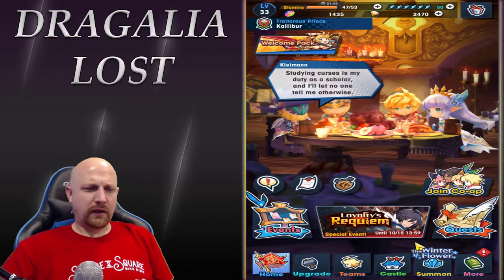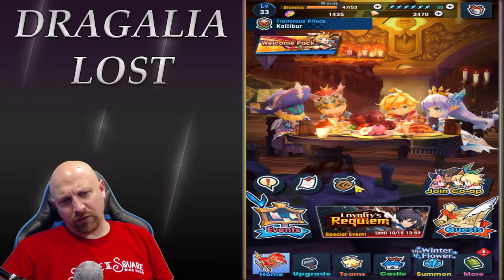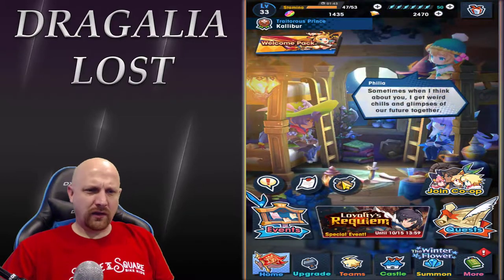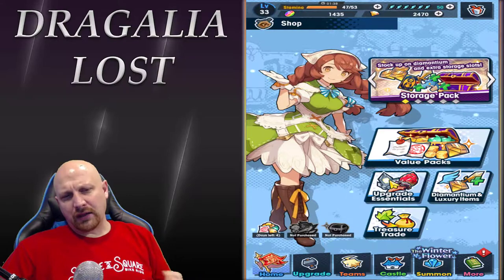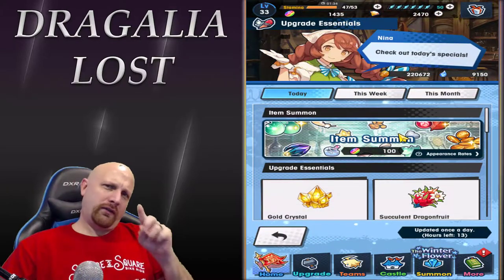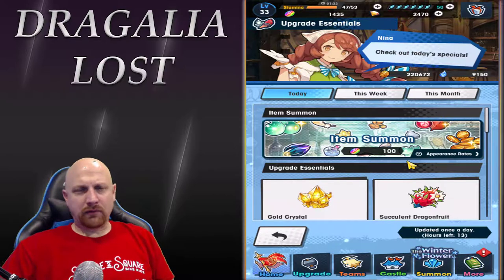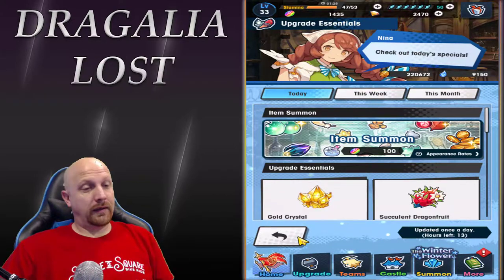Let's hop in here and check some of this stuff out. Right here where this emblem shield icon is — I'm not exactly sure what it is, but it looks like a shop sign. You click on that, go to Upgrade Essentials, and you'll have an Item Summon here. Once a day you can do a free item summon, so make sure you go in there and click on that.